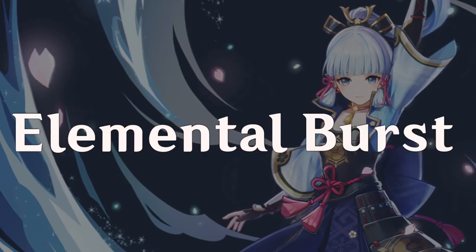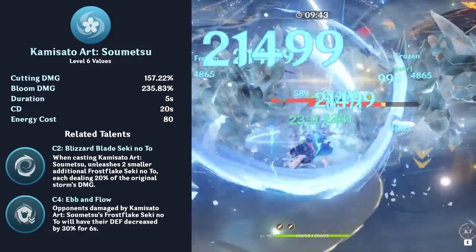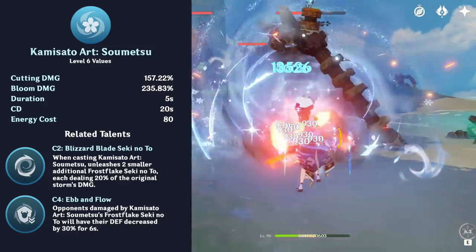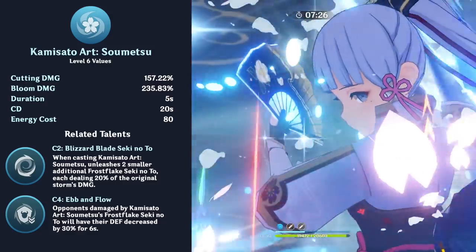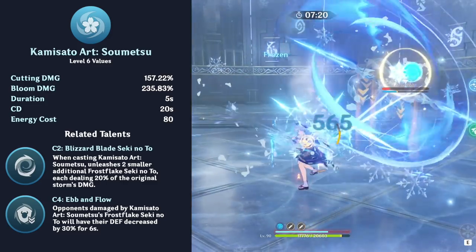Ayaka's elemental burst is Kamisato Art Sumetsu, which calls forth a cyclone that follows a linear path. Her burst will continuously deal damage to opponents, then explode at the end for a larger instance of damage. Her burst has a unique property where, if it comes into contact with frozen or large enemies, it stops moving forward until the enemy is defeated or defrosted, making it ideal to maintain freeze uptime to avoid missing her burst.